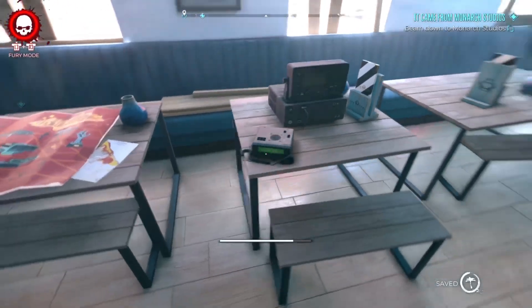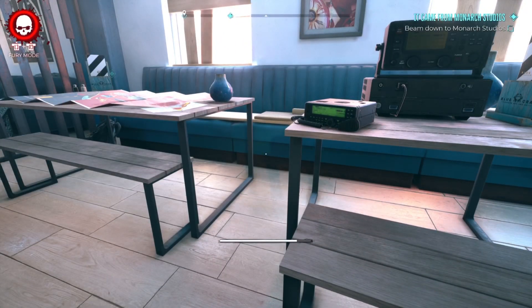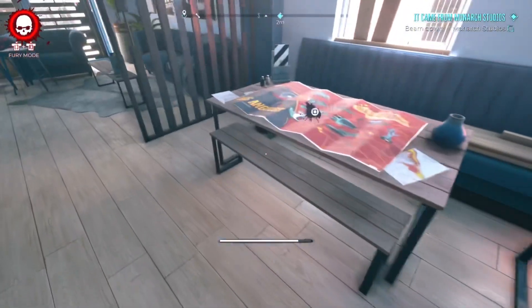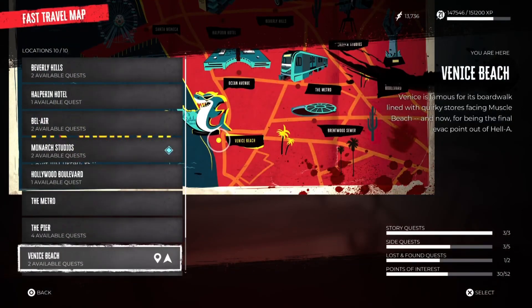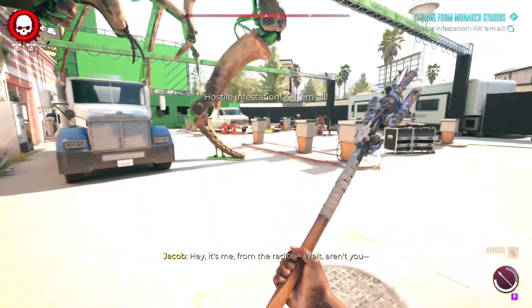Go to Venice Beach, go to your base. This is not the first thing you gotta do because I already did it — you gotta go to your radio, you're gonna see something pop up, hit that. Then go to your map, you're gonna see the Monarch Studio mission — it's a side mission.